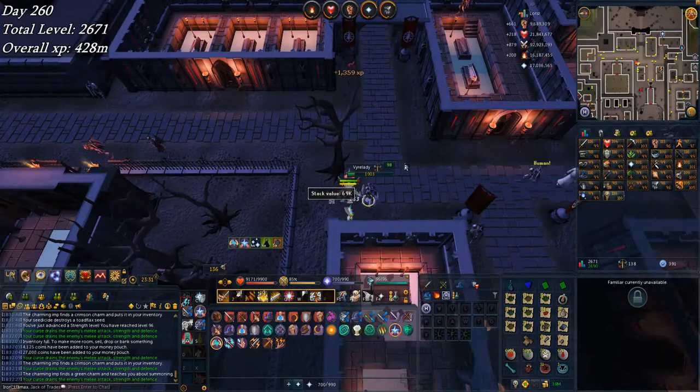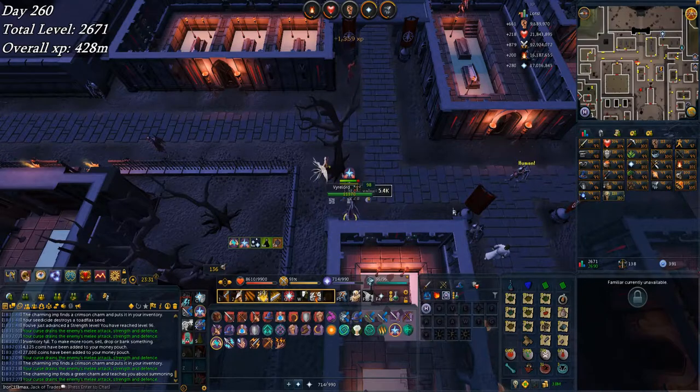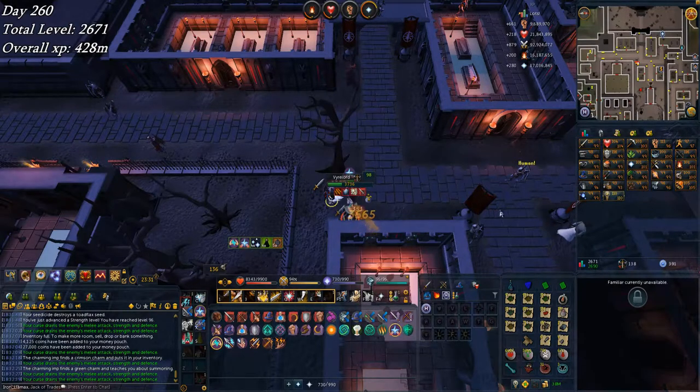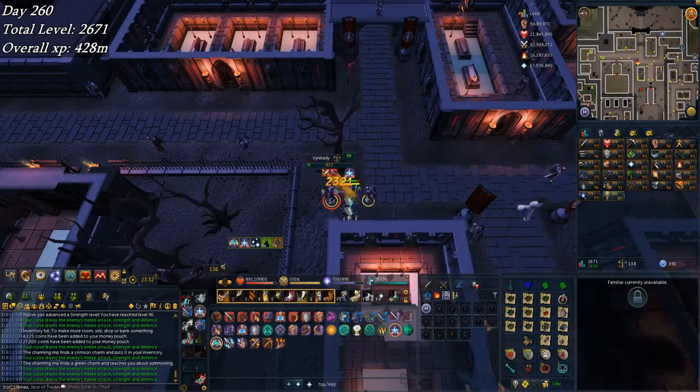Welcome back to week number 38 of the Iron Man road to completion escape series. Starting off this week with some Firewatch as normal, just picked up 96 Strength — three more levels to go. Three more levels to go in Summoning till I'm completely done with combat.